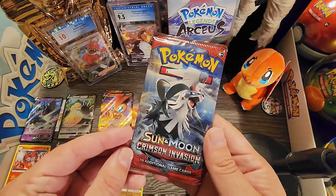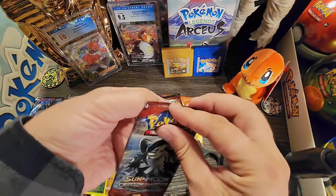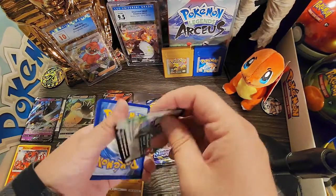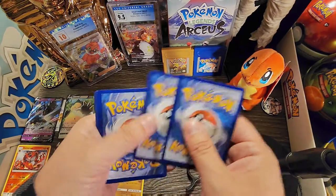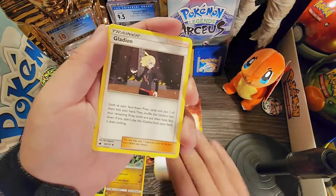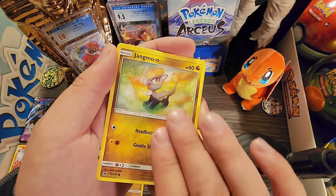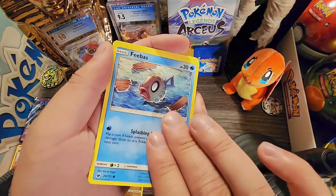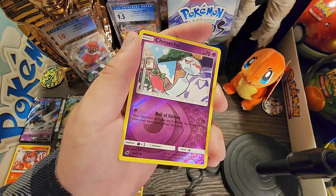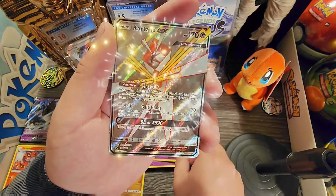Let's go with the Crimson Invasion - we're down to the last packs. Staryu, white code card, one, two, three, four. We have our lightning energy, our trainer, Salandit, Staryu, Jangmo-o, Pheromosa, Stufful, and a reverse hollow. Oh nice, we pulled the Kartana GX!